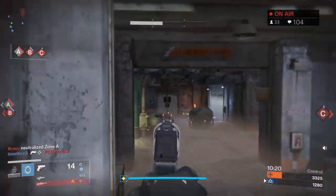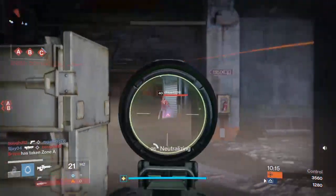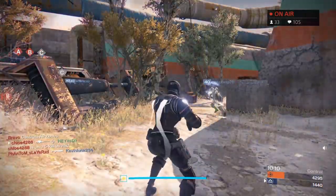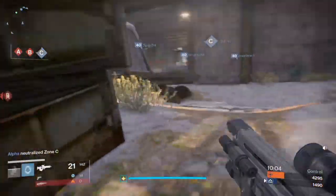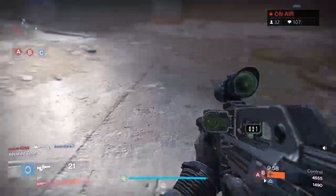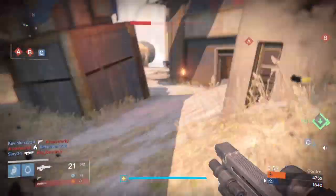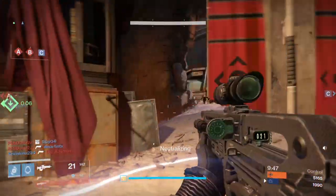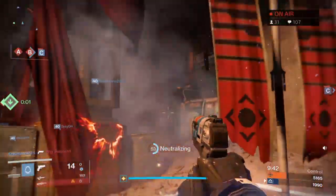Think of it as a front. Using Burning Shrine as an example: if you start at bravo and push out, the middle of the cross lanes is through pillar room. When both teams meet in pillar room, that's where the front forms. It doesn't mean your physical body is in pillar room — it's where you're shooting into, where your aim is, where the engagement is occurring.